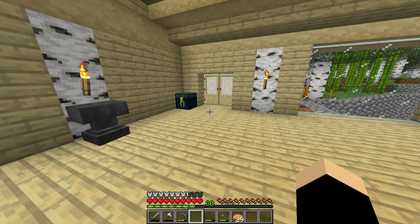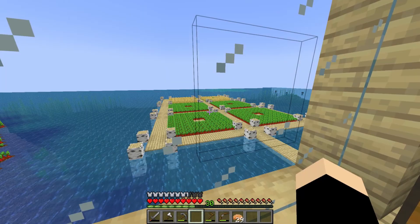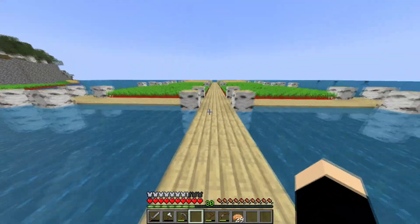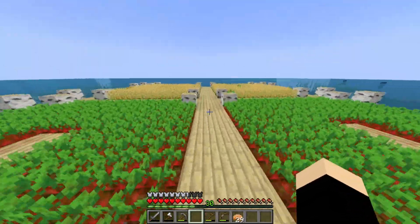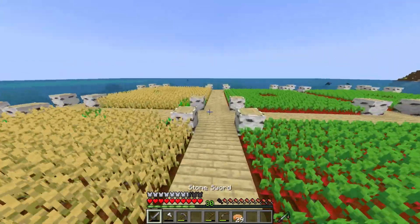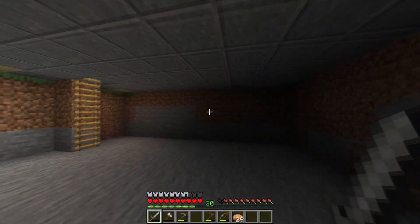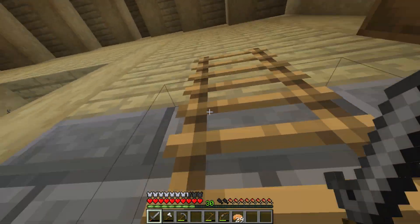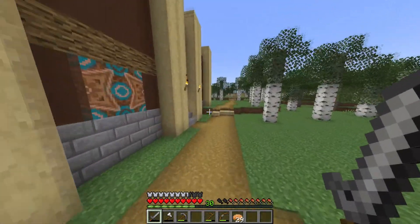Alright, I just got done making the farms and waited a little bit — this is what we have right here. Four beetroot farms and two wheat in the back, because we need something to fuel the sheep farm we made earlier in this video. Also, I've begun work on a little something below the storage facility — this is going to be our basement floor, one of many, because I plan to have this going all the way down to bedrock. This is where we're going to put all of our junk.